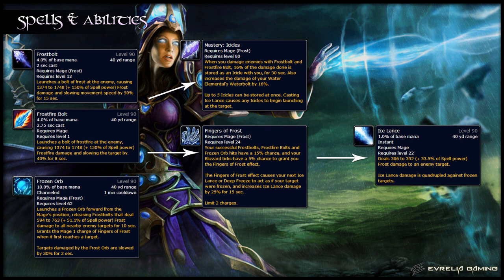Your Frostbolt and Frostfire Bolt can also proc your mastery, Icicles. Every time Frostbolt and Frostfire Bolt deal damage, 16% of the damage done is stored as an Icicle that stays with you for 30 seconds. You can have up to 5 Icicles at once, but as soon as you obtain a sixth Icicle, one is immediately fired at the target to deal its damage. You can also use Ice Lance to fire them all at once. You don't really need to pay any attention to this since it all happens automatically.